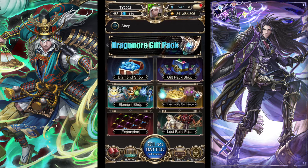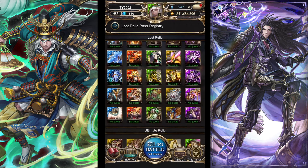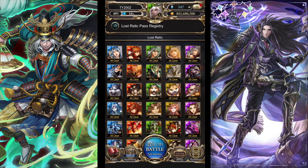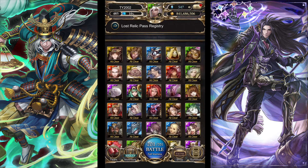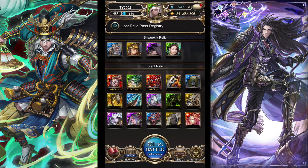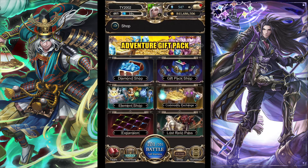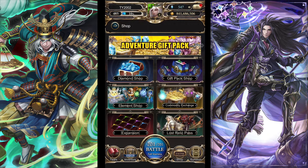Last and definitely not least is the Lost Relic Pass, also known as the diamond mine. It's where you purchase stage entries with gold, and then you can farm whatever cards you want. Stage clearances in here also give you diamonds. I'm working my way through — I don't even know if I can cover all these cards in one video since some are just trash. But yeah, this is where you can farm diamonds and get both good and bad cards.